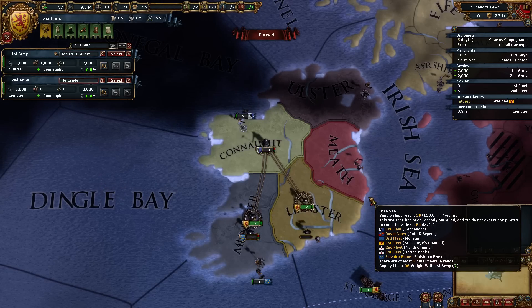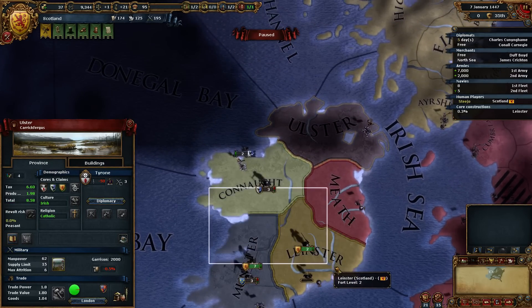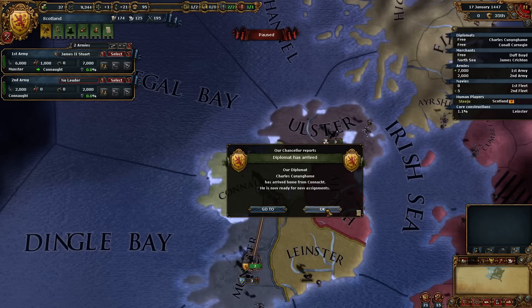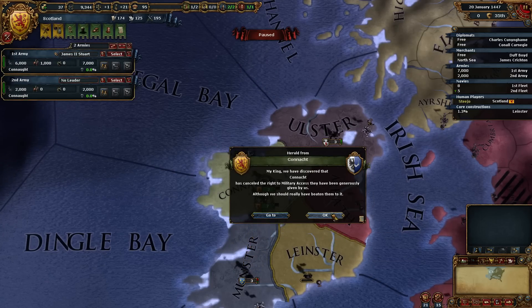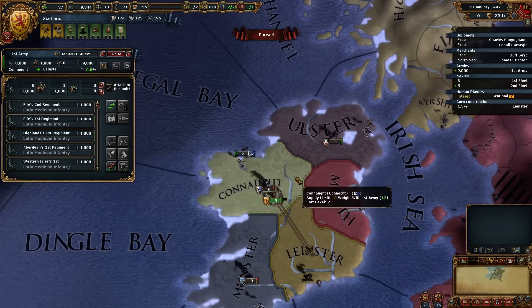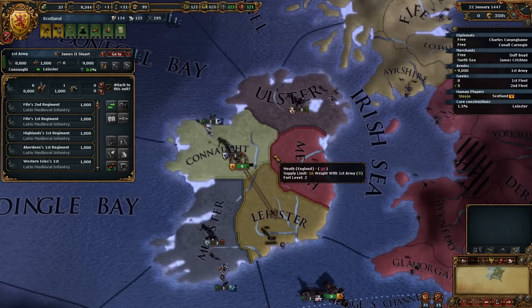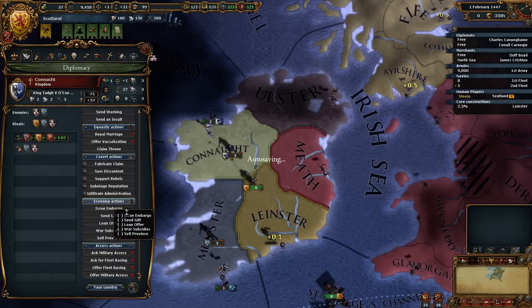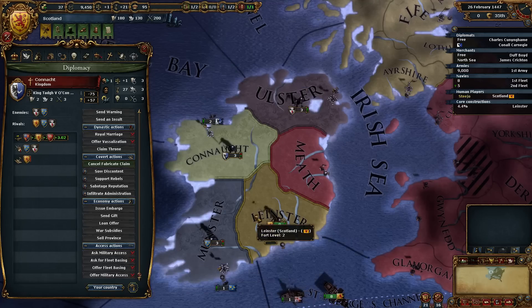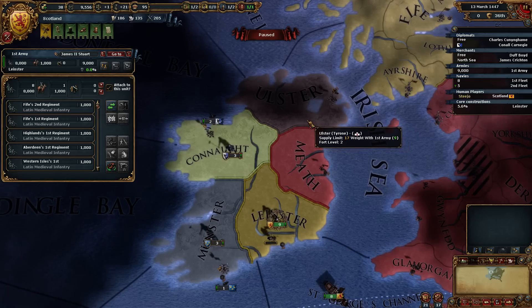We can send everyone up here now and then declare war on Ulster. Connacht has cancelled the military access — you fucking scumbags. Oh god, that is bad. So that basically means that Connacht, you've just got yourself a claim fabrication set against you, you pricks. So we really need to get over to Ulster but we can't because of Connacht.